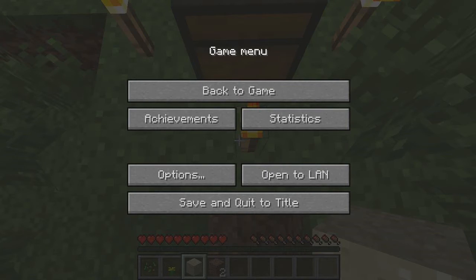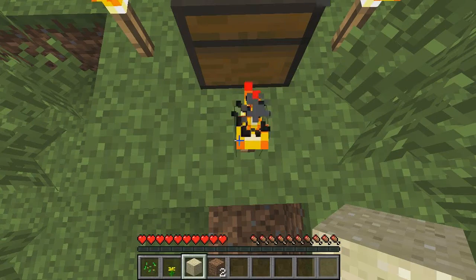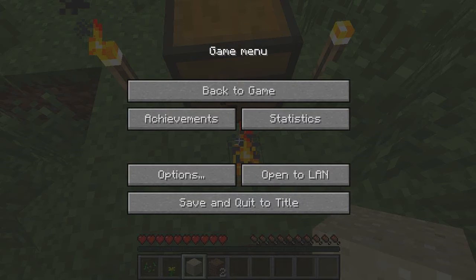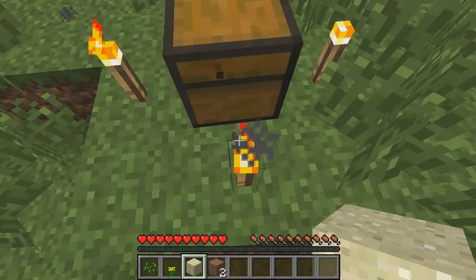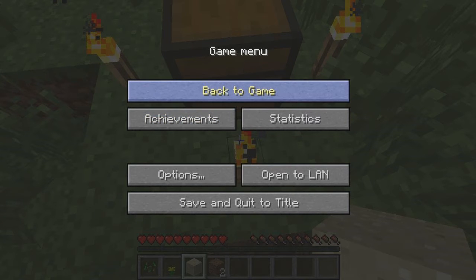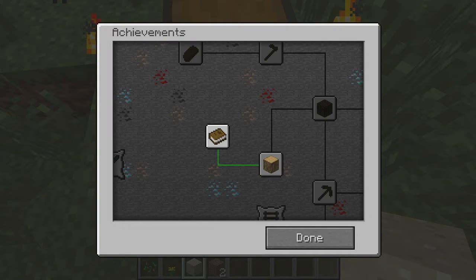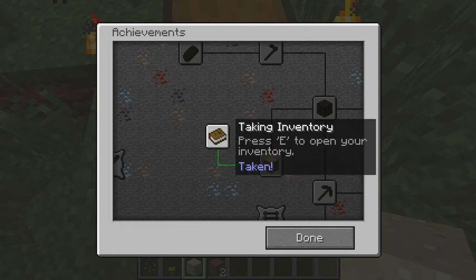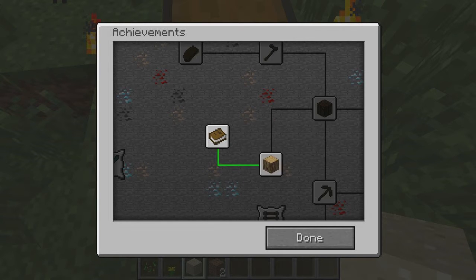Let me just show you how you can check key bindings. If you hit your escape key — or if you have a mouse 4 button, you can hit that as well — it brings up the game menu. You can go back to the game, you can check your achievements here. They're not flashing, so that means we've gotten that one: taking inventory. The next one to get would be to get wood.